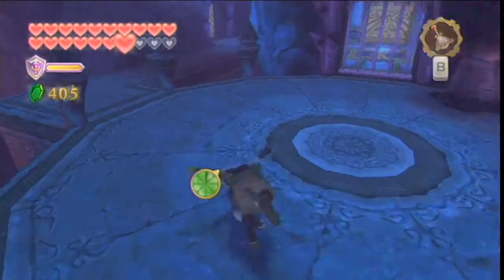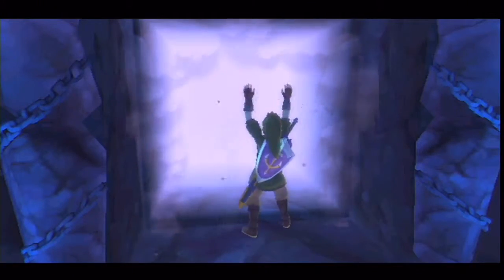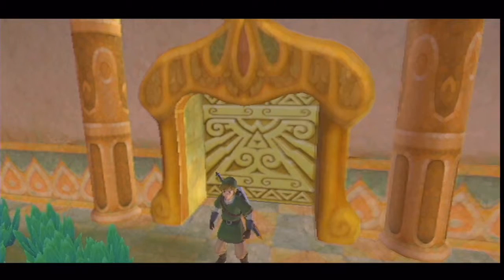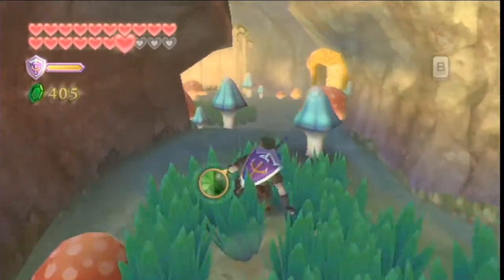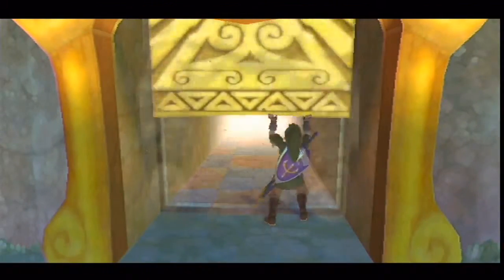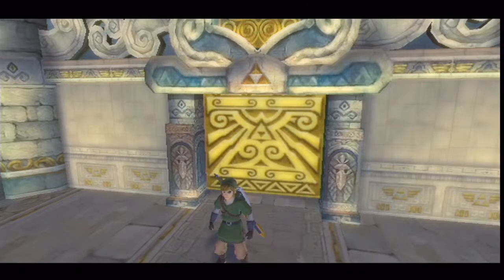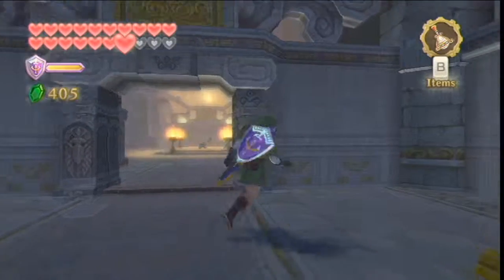Alright, so at least we unlocked that one room. However, we need to go back and rearrange some of the other rooms so we can explore more of them. I'm gonna go get a piece of paper. I'll use some of the blank part of this check stub from work to keep track of what rooms we've cleared out already.